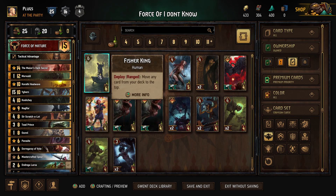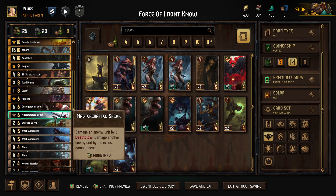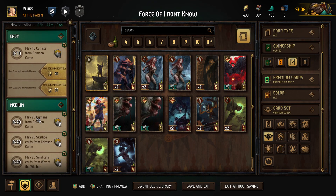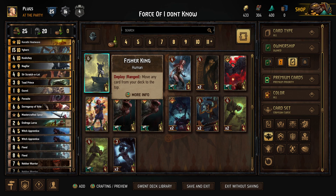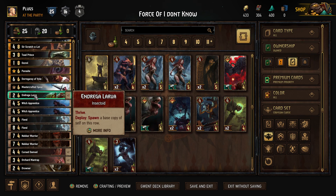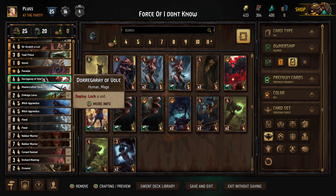Yes — the Fisher King. If you deploy him onto the ranged row, he can move any card from your deck to the top. Is that useful? Would we play it temporarily in place of a spear just to do the quest? We'd have to play 20 games with this guy in the deck. Is it worth it? You can fit him instead of something. Just with the same number of points, out of these four: parasite, Dorogari, mastercraft spear, or Andriga lava.